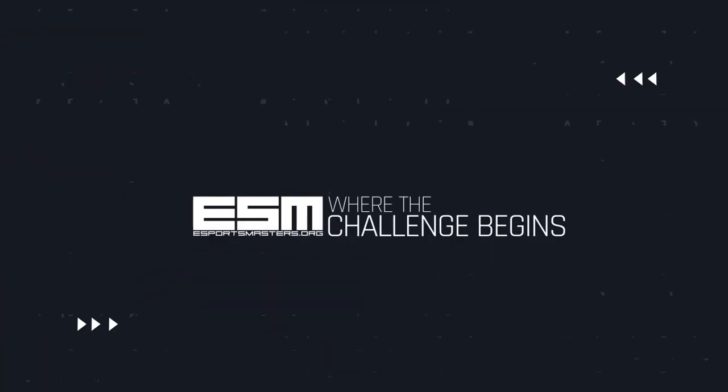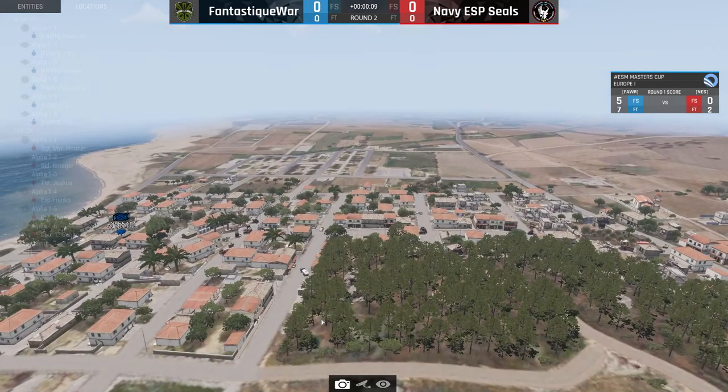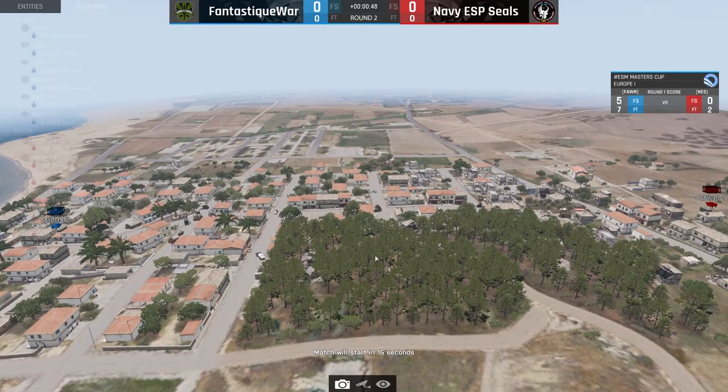Ten seconds — I'm going to go to my next overview. I press F5, I press F1 and we're ready. We now have Fantastic War on the blue side and Navy Seals on the red side. Remember: one flag score from Fantastic War will not end the match, but we know that if they score now they will be in the final. Maybe a little pressure on them. Something weird is going on — you see these guys flying up and down while we're waiting. Sounds a little laggy but let's hope that gets sorted out. Five seconds left.